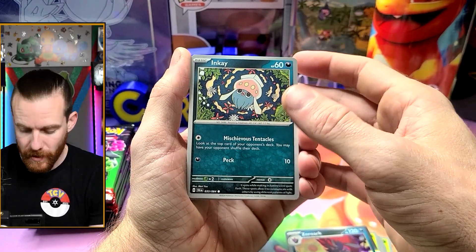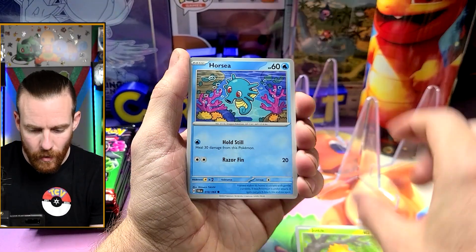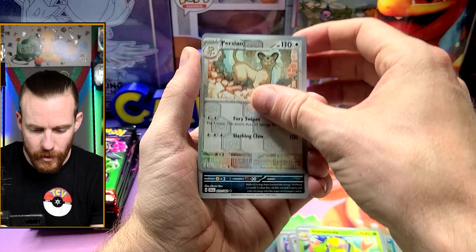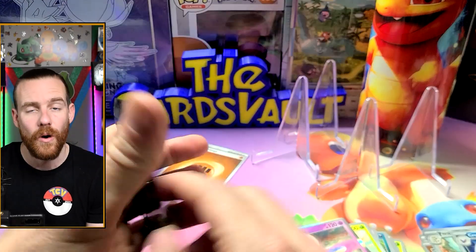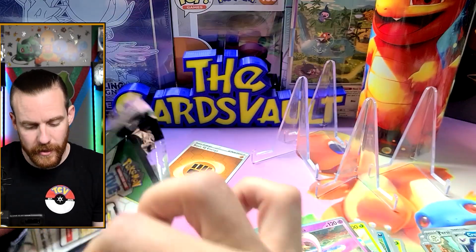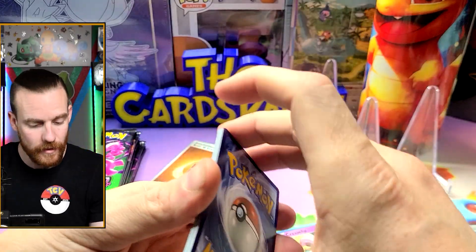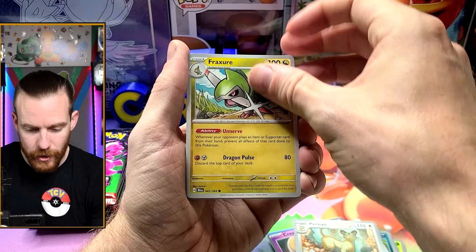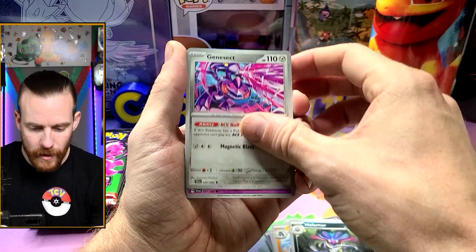The reverse energies — we're missing the fire and electric, we love pulling that fighting and water. Inkay, Drowzee, Joltik, Horsea, Genesect, Binding Mochi, Galvantula reverse, Persian reverse, Crobat — I feel like I see those two all the time. We need the Persian illustration still. I really want the Bewear and the Qwilfish — I think those two are just awesome for illustrations. Got a Persian, Croagunk, Toxicroak, Malamar, Genesect.